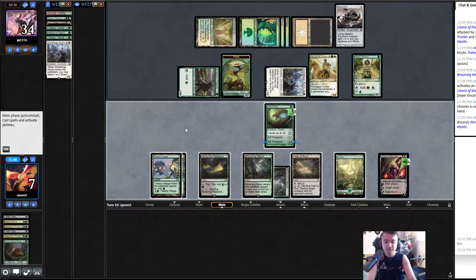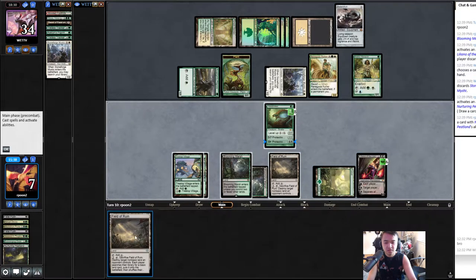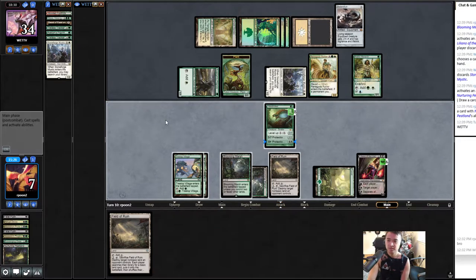Oh, Stoneforge. Here — I could do this now, draw a card. Let's draw a card. Field of Ruin, okay. I can just wait for Treetop. Yeah, I'll just hold. I can make Treetop a creature later.